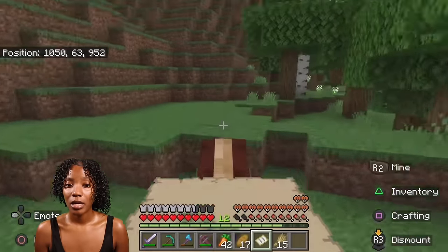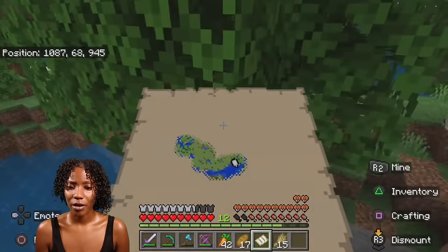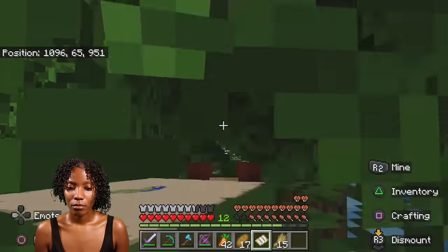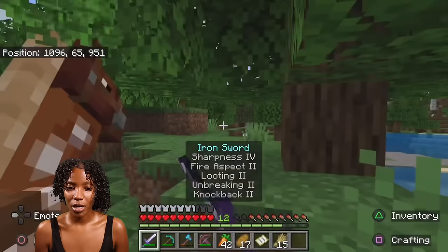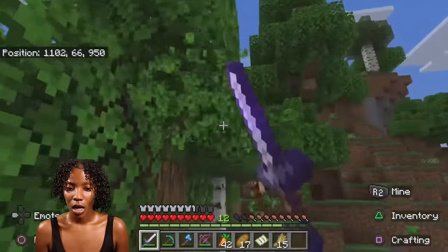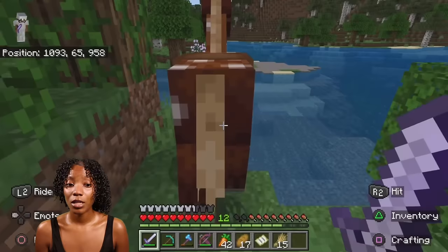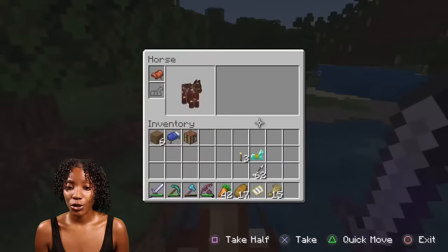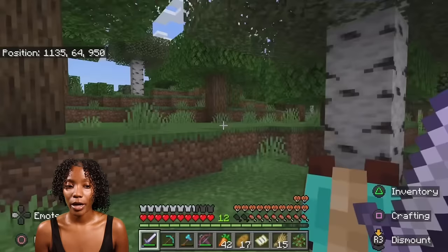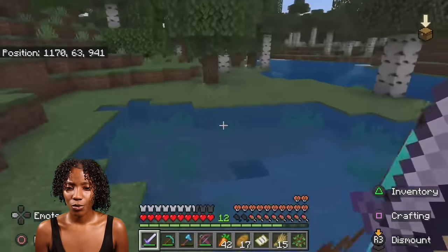It's fine — y'all weren't able to see me fill the map out last time because it didn't record. Okay, see this is what I ain't gonna like right here. Oh my god — this is why I keep a pack of shears on me! Is this horse running without my stuff on? Not with my saddle — oh she was finding another way. Okay, we're going to put your diamond armor on because we don't need you cracking your ankles. Get your ass up here. This is a birch wood area — that's really nice.